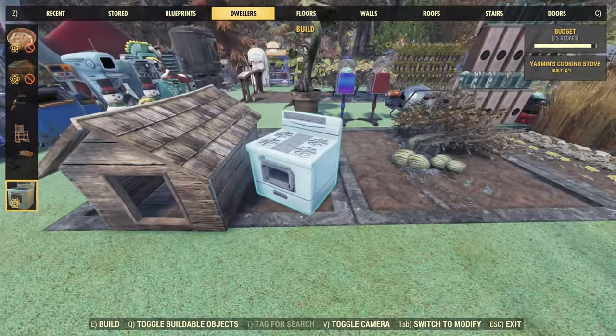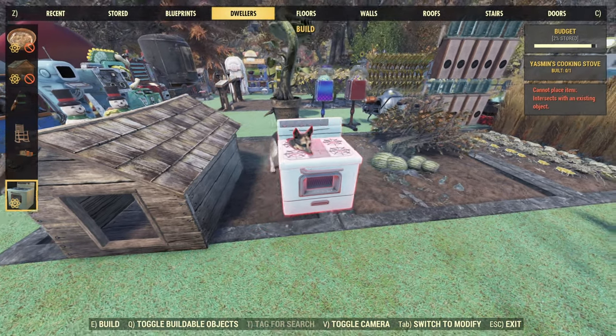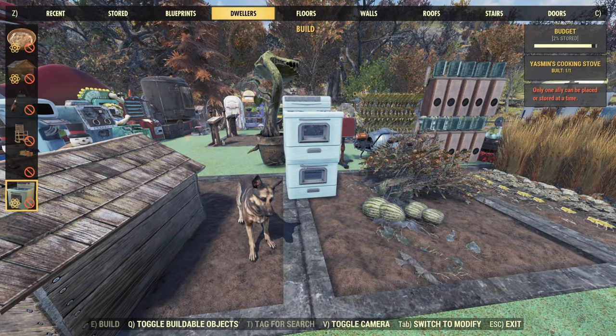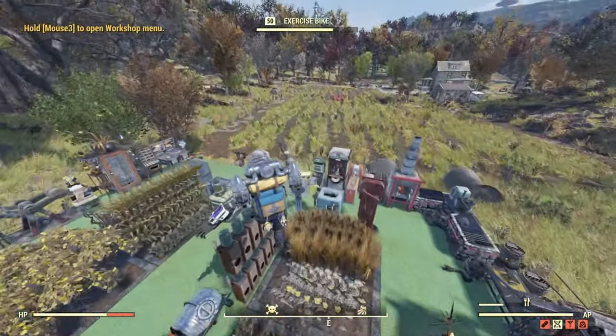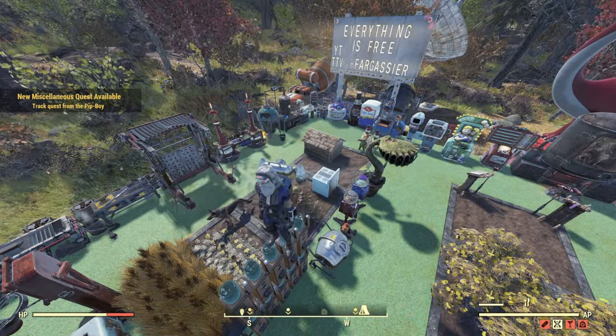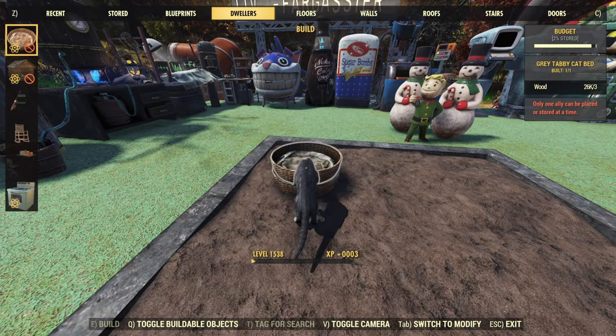Speaking of companions at your camp, we got a lot of questions asking whether we'd be able to have our pet and our camp ally at the same time. Friends, yes — it's looking like we can have both our pet and our camp ally out at the same exact time, which is absolutely wonderful.